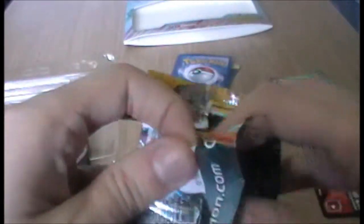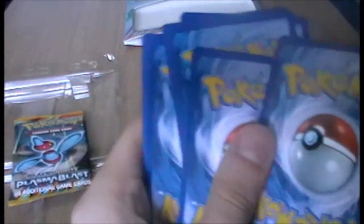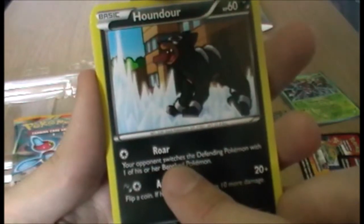Palkia next. I think we do Palkia last because I prefer him, since we have two of the other pack art and a Palkia. As we've learnt, you can't really judge your pack by its cover — I mean, I was like 'nothing's gonna be good in this' with a mega Venusaur pack and then he got an EX or something.